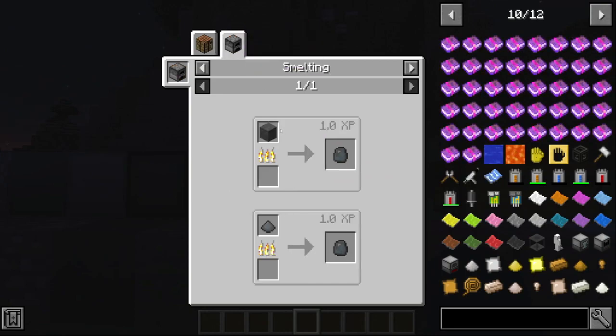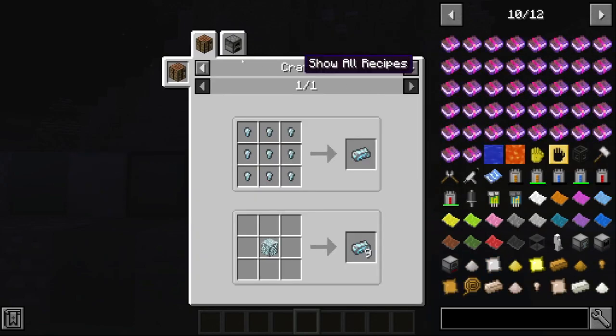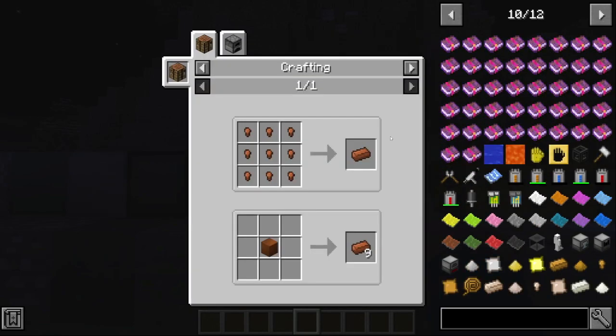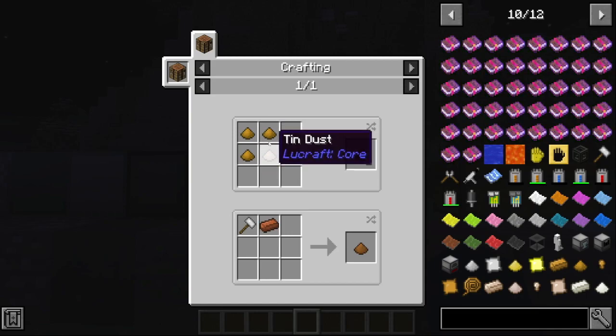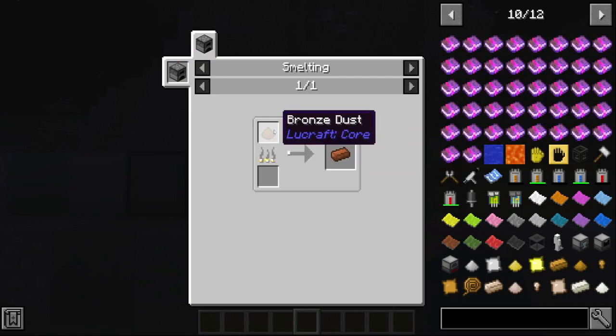You smelt dwarf star alloy from the dwarf star meteor, like normal ore. Uranium — smelt it like that. And I forgot vibranium and osmium. To craft bronze, it's a little bit tricky — you need bronze dust. To craft bronze, you're going to need copper dust and tin dust, and you basically smelt it in a furnace and you get bronze ingots.